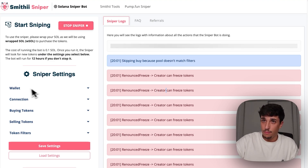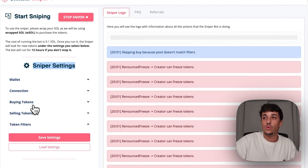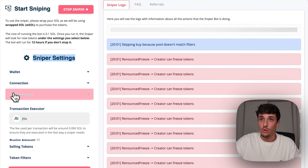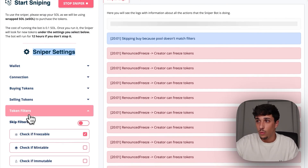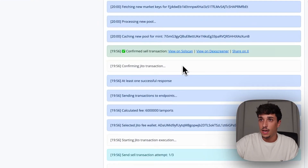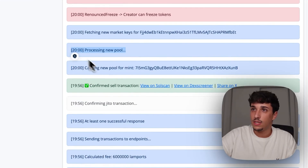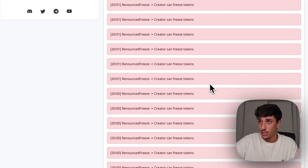This is running, and in here you have the sniper settings where you put the conditions you want to execute when buying tokens, when selling tokens, and which filters you want to match with the tokens we are sniping. This is loading all the time, looking for new tokens launching on Radium, and when it finds a new token it processes it and checks if it matches the filters we set.